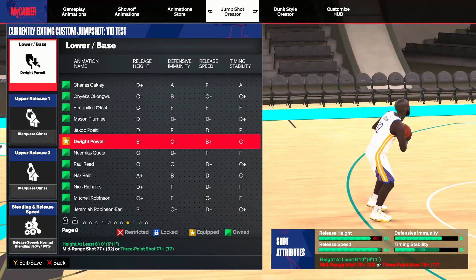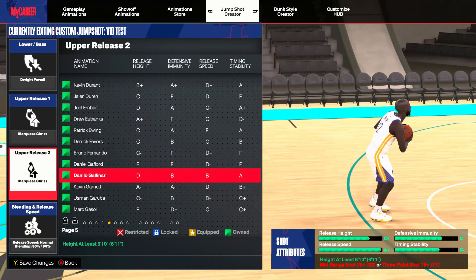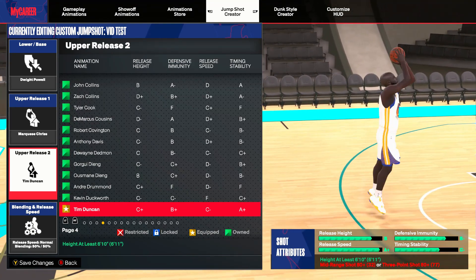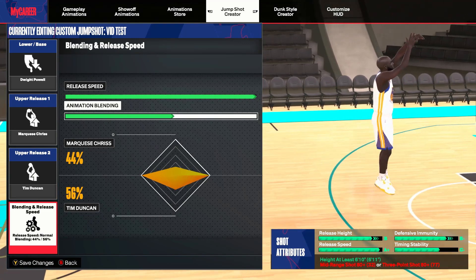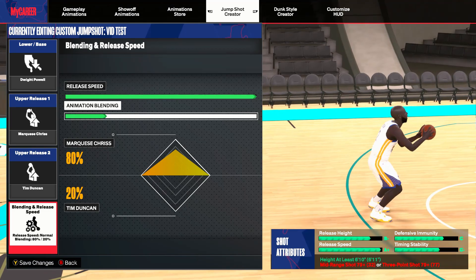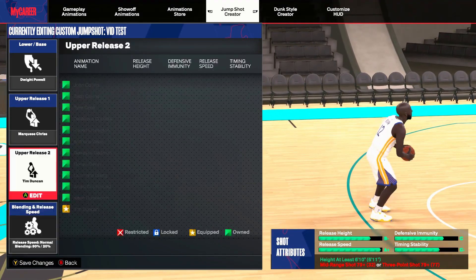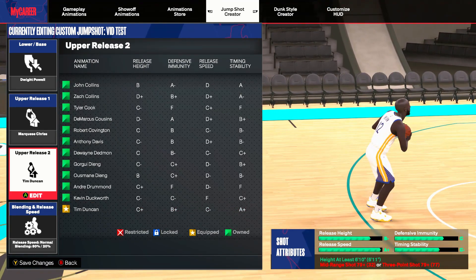For jump shot number one, the base is going to be Dwight Powell. The upper release is going to be Marquis Chris, and the second release is going to be Tim Duncan. You need at least an 83 mid or three-ball for this, but you could get by with 80-81. In this instance we can put it to 80% Marquis Chris and 20% Tim Duncan — you need a 79 mid or 79 three-ball for this exact jumper. That is jump shot number one.